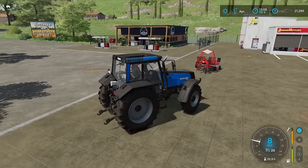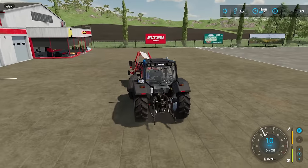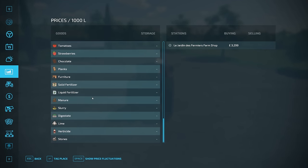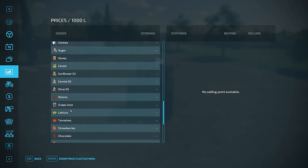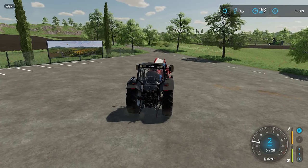We might be able to do this whole field without dropping the bank account below £20,000. When we've sold all this, the bank account is going to be looking very healthy. Without even looking at the price for silage — but it's usually pretty good. We should get digestate as well, and biogas. Silage is £588, or £340 at the livestock market. Seems reasonable.